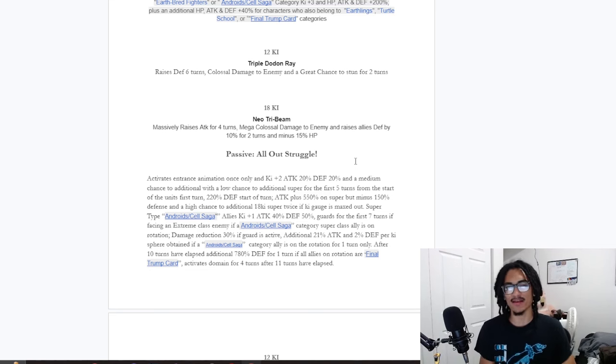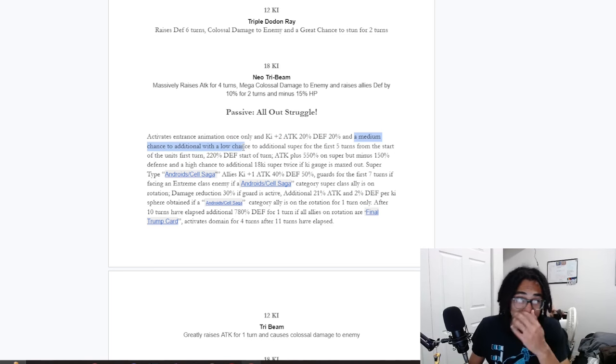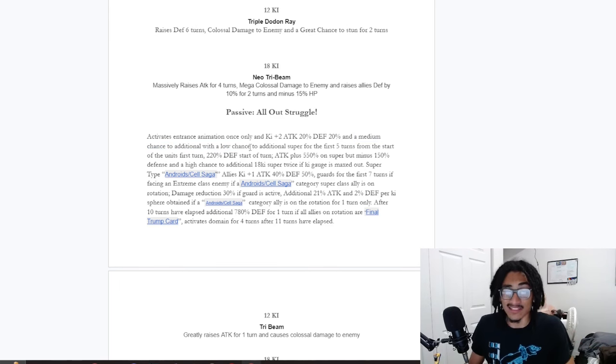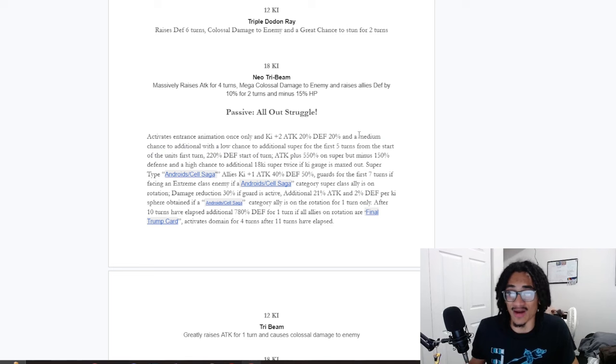This card is a bit weird in some parts. Like, a 30% chance to do an additional with a low chance — is a low chance like 10% or 15%? Someone please let me know down below. A medium chance to do an additional normal that has a low chance of becoming a super attack is not really the greatest for a custom card. But to be fair, this is a new rarity, so holding back on this custom card in particular does make sense.